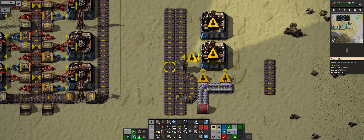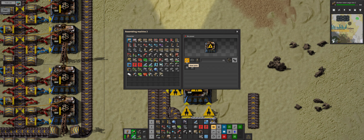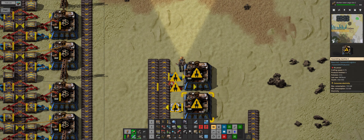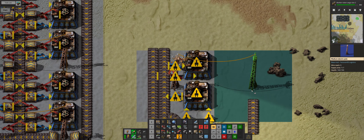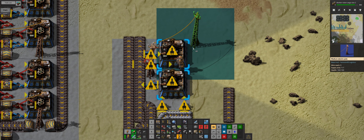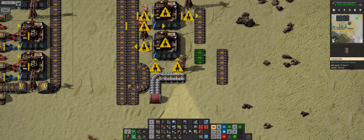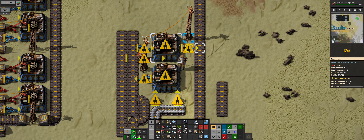Now we do the engines. Engines are going to require stuff from all the lines - we're going to need a blue, a red, and a power pole for all of that. We're going to be putting output out this side. We need green so I'm going to have to bring green in here.